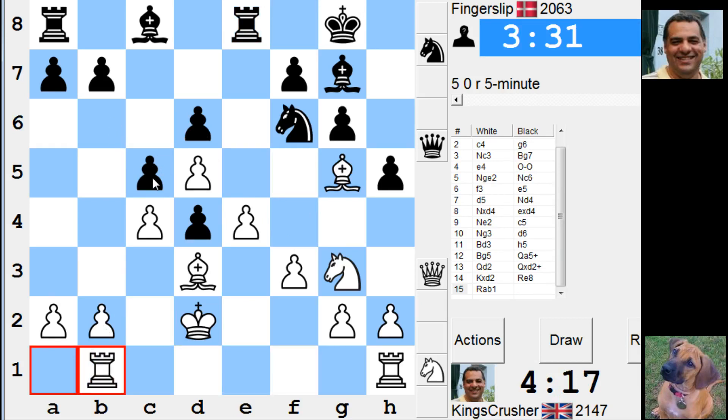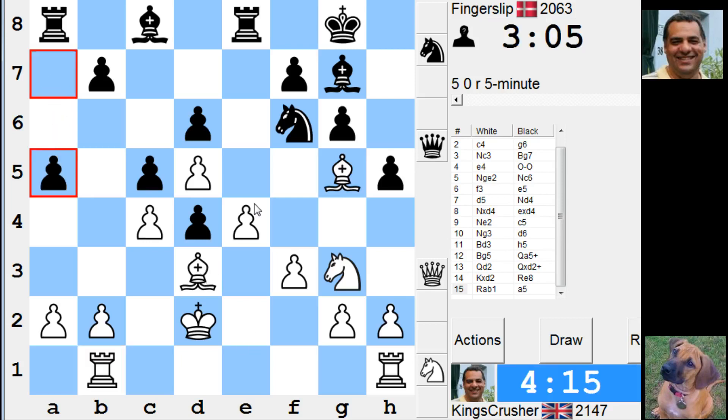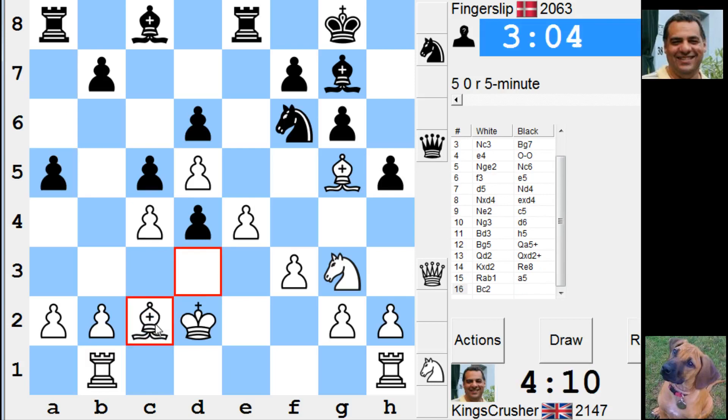Let's try and flood the center with f4 and e5 if that pawn was knocked out. He takes the b-pawn. Let's take this b-pawn — what's the point of that? This Bishop is a bit stuck unless it reroutes. I really want the Knight here and Bishop over there; Knight on d3 with support for e5 later.